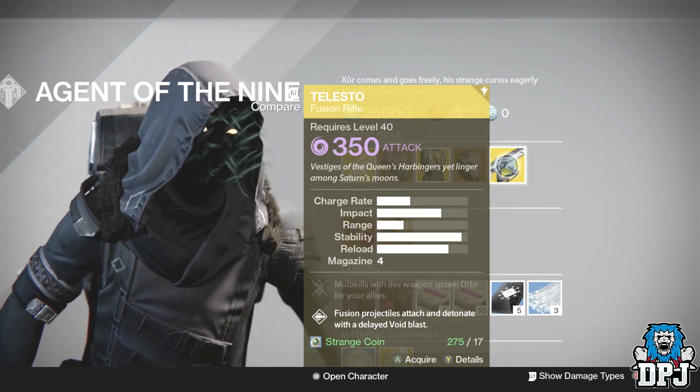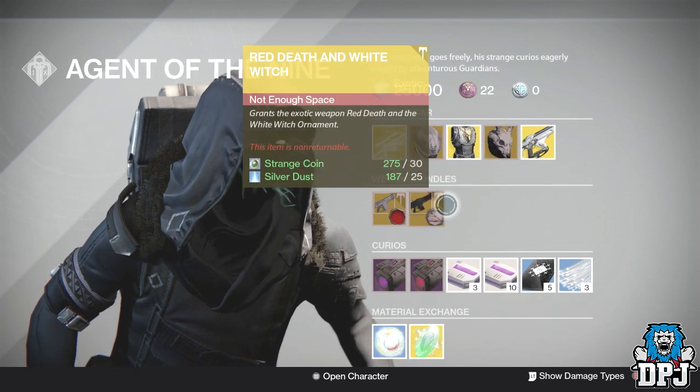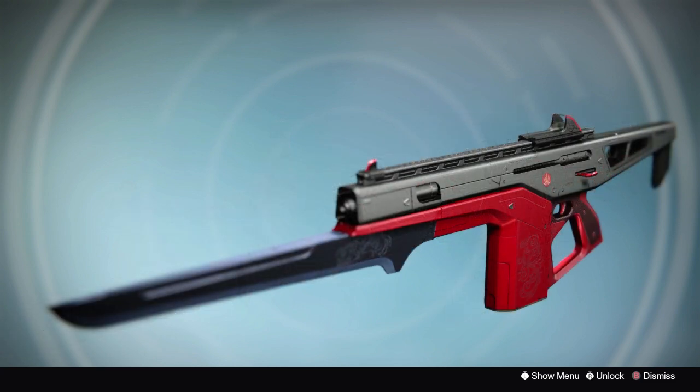Definitely worth your time picking up if you do have the strange coins to spare. Exotic weapon bundles this week we have the Red Death and White Witch, and also the Monte Carlo and Super Spy — I'll show you guys those on screen now. These will cost you 30 strange coins and 25 silver dust.